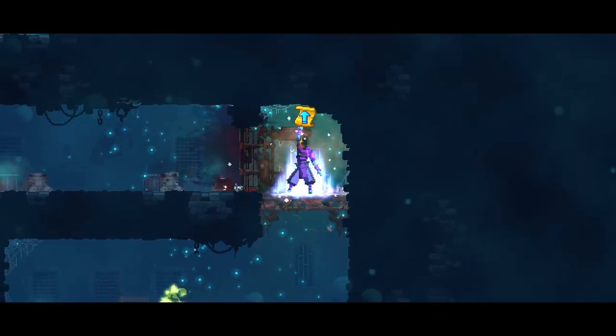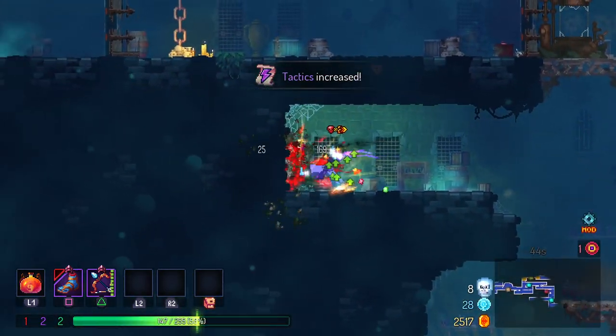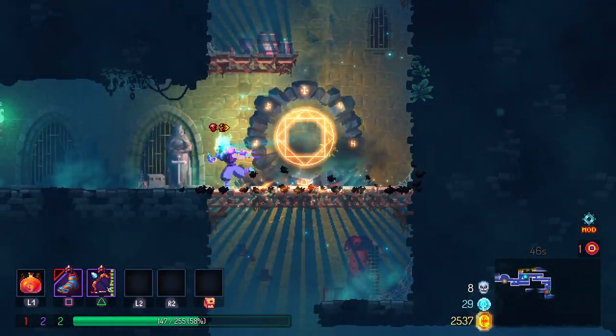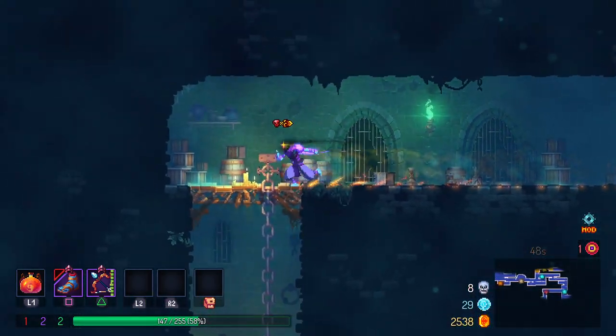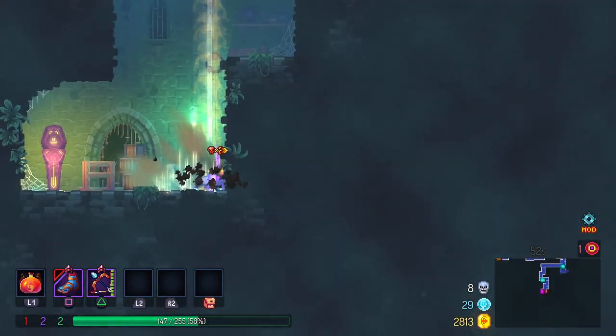We'll take purple here and see how that goes. I feel like purple's always a good one to go for anyway. The Spartan Sandals — I think they're pretty good early on in this stage, but they fall off pretty quickly.